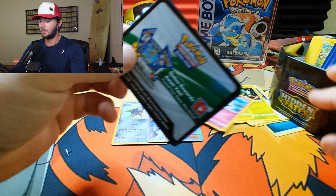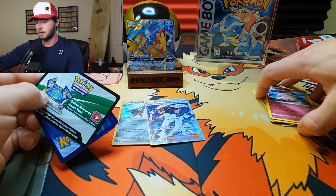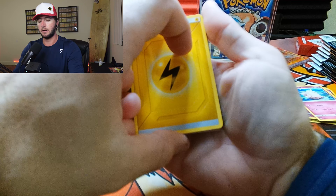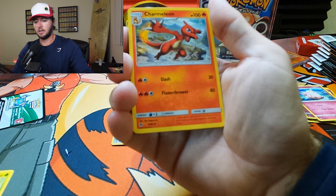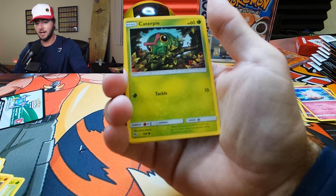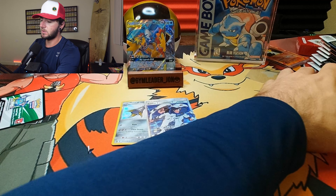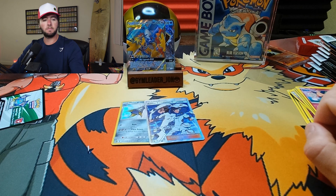So far so good — we are on the shiny hunt. We are on the hunt for that Shiny Rayquaza, Shiny Umbreon, or Shiny Charizard. Realistically, any of the full art shinies would be incredible. The three legendary birds, Misty's Determination, Voltorb, Geodude, Pikachu, Clefairy. And we have an Aether Foundation employee full art — very nice, still a great pull. Two pulls out of this incredible Hidden Fates tin.